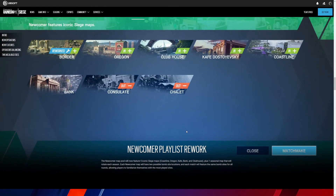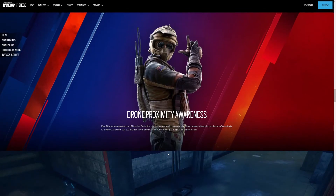The newcomer playlist has been reworked. The newcomer map pool now features five iconic Siege maps: Coastline, Oregon, Cafe, Bank, and Clubhouse, plus one seasonal map that will rotate each season. Each newcomer map will have two possible bombsite locations, and each will feature the same bombsite for all rounds, allowing players to familiarize themselves with most sites. Pretty cool — not useful for me, since I'm not a newcomer.